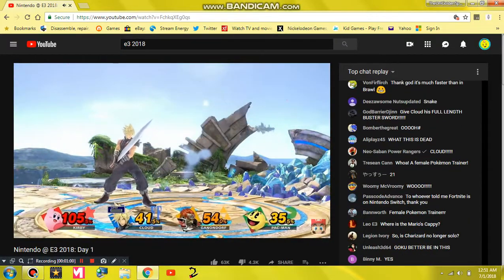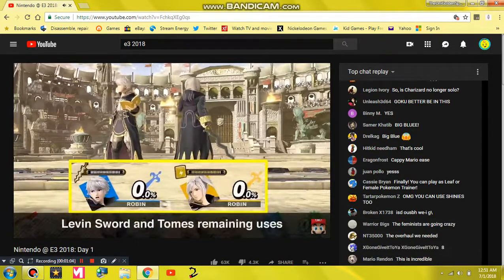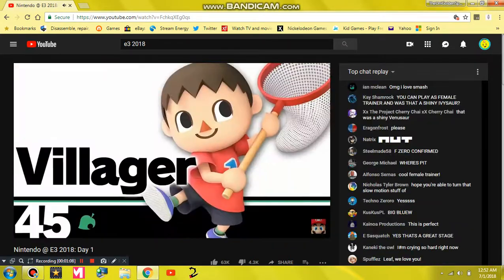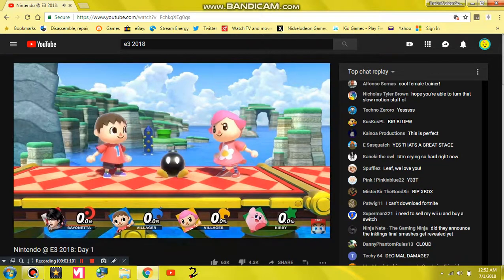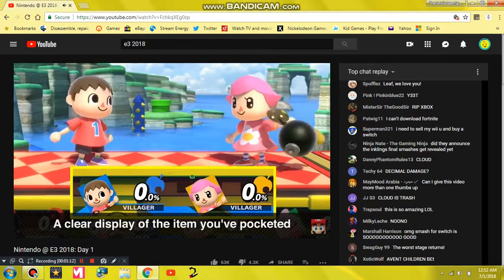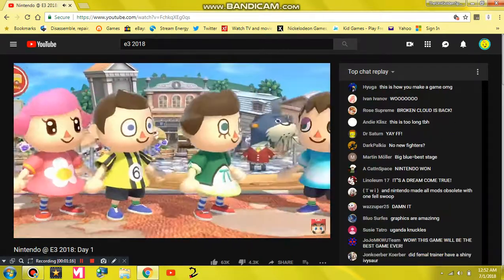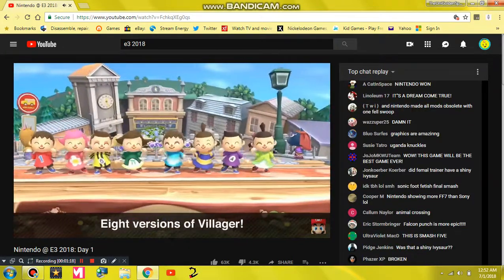For example, you can see how much longer Robin can use Levin Sword and Tomes. For Villager, we made it easier to see what you've pocketed. Between the male and female versions, there are eight different Villagers.